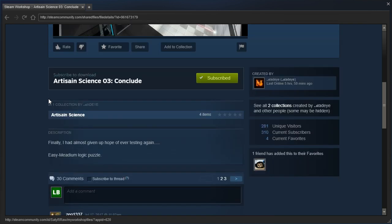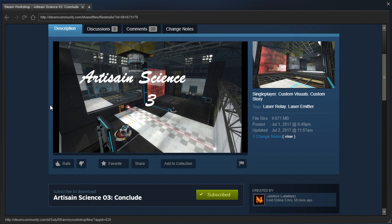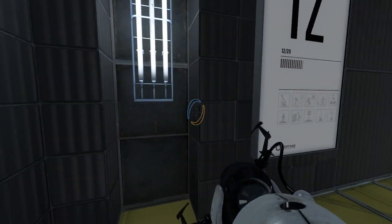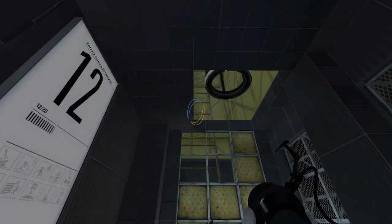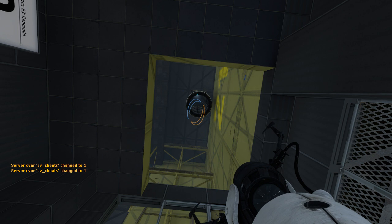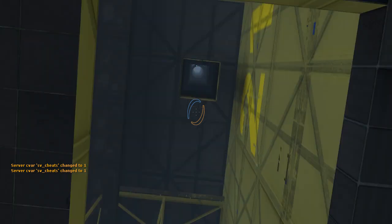We're starting off with number three. In-game text reads: 'Finally, I had almost given up hope of ever testing again.' And 'Finally, I'd almost given up hope of LB ever playing the rest of this series again.' Oh hey, look at that — there's that animation that I think goes on for quite a long time. Yep, it's still going. Oh, and it finally stopped.